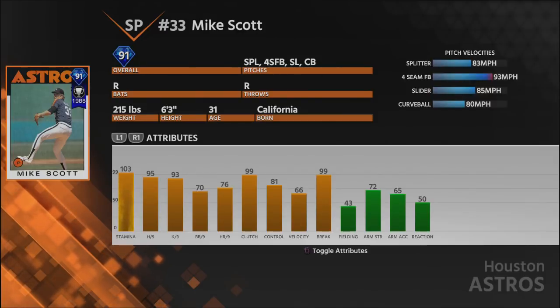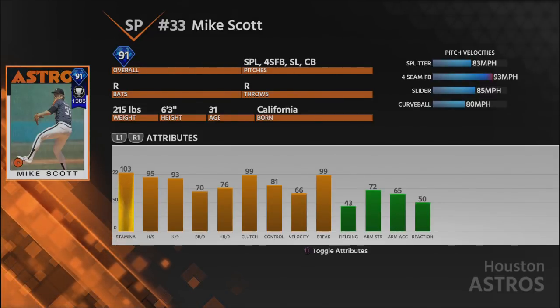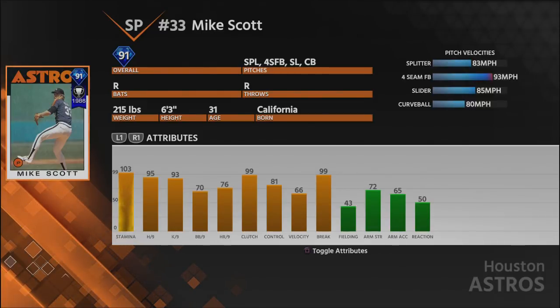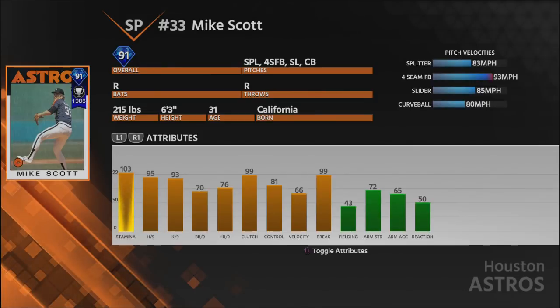Three things affect your PCI a ton: the pitcher's H per nine, the pitcher's K per nine, and the hitter's vision. So if you face someone like a Joey Gallo with really low vision, this Mike Scott is going to have a huge advantage because Gallo's PCI is going to be extremely tiny. As far as control goes, walk per nine is much more important than the control attribute for locating pitches — his 70 walk per nine isn't great but it's workable.